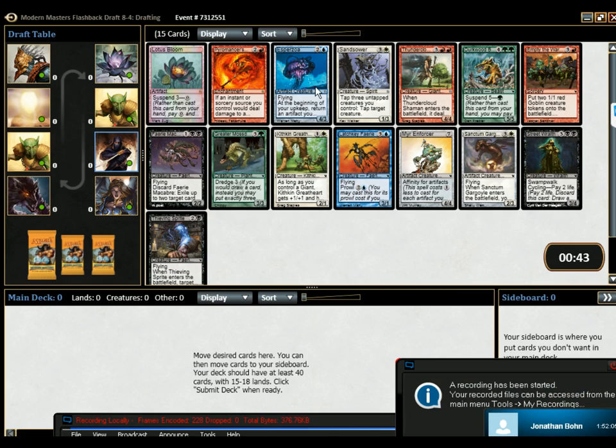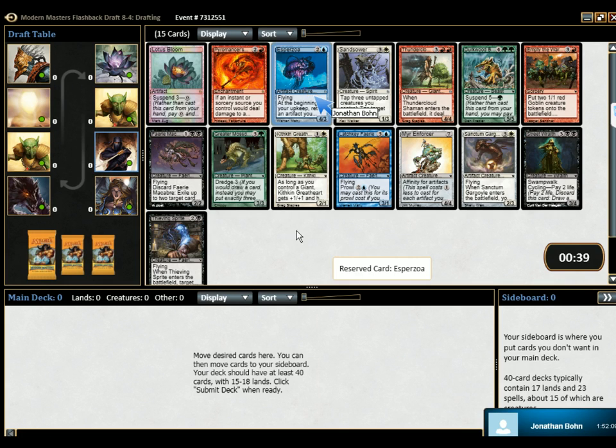That's Perzoa — this is kind of cute with Sanctum Gargoyle and all that stuff. Sanctum Gargoyle and the Faerie Mechanist? That thing's awesome. It's a 4-3-2. This card — we just did Giants, I don't know if you want to do that. Let's dodge the Giants this time.